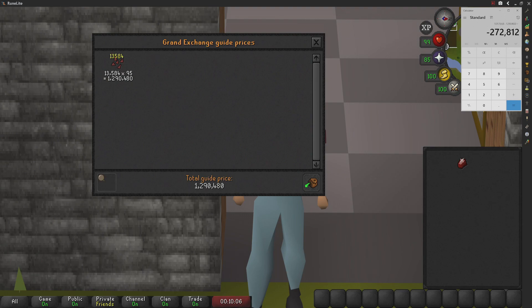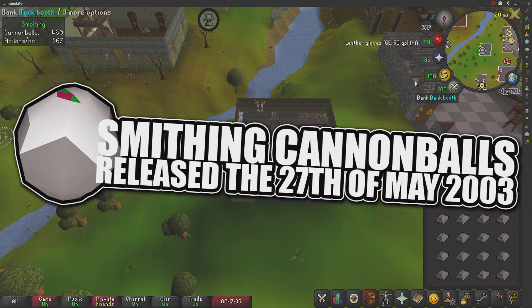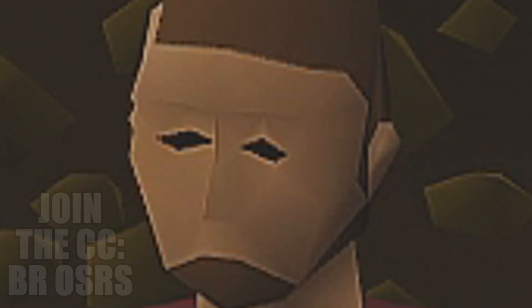Welcome to Season 5 of testing OSRS wiki money making methods. Today's money maker is going to be smithing cannonballs, released to the game on the 27th of May 2003.